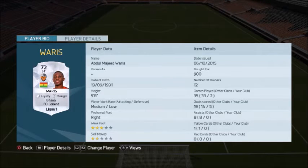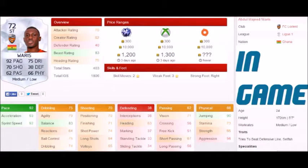He plays for FC Lorient in Ligue 1. Here are his in-game stats: 93 acceleration, 92 sprint speed, 83 balance, 64 reactions, 75 ball control, 71 finishing, 74 shot power, 64 long shots, 63 heading, 34 stand tackle, 71 vision, 51 free kicks, 67 short pass, 90 jumping, 65 strength. Two-star skill moves, three-star weak foot. His traits are tries to beat the defensive line and selfish, and his specialities are none.